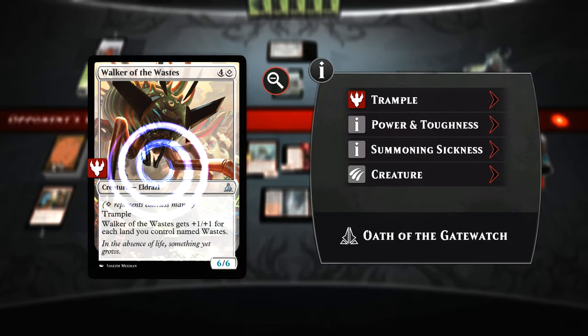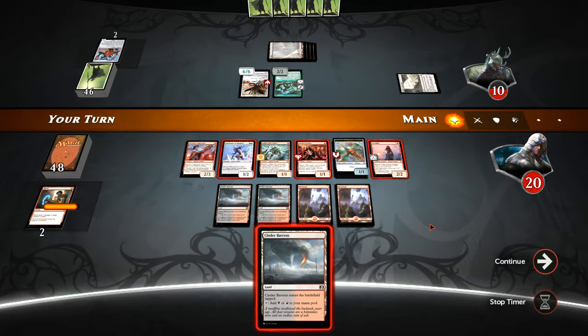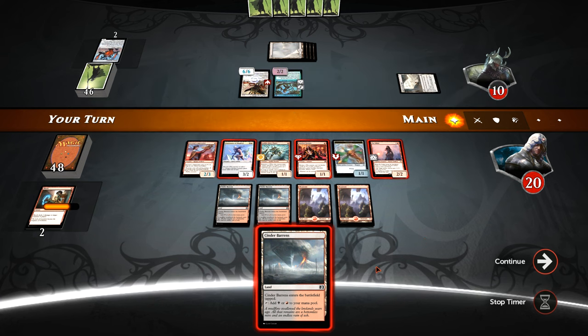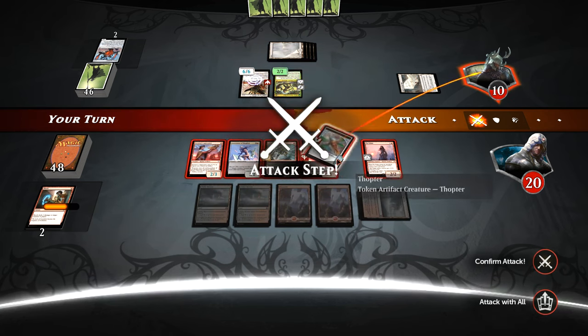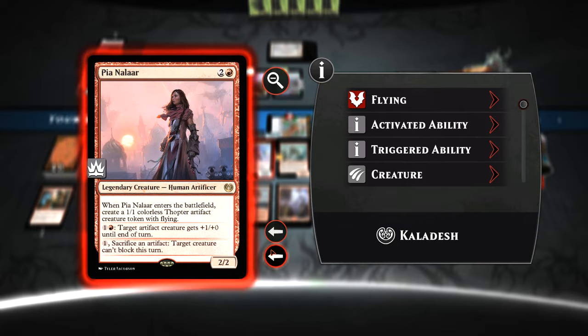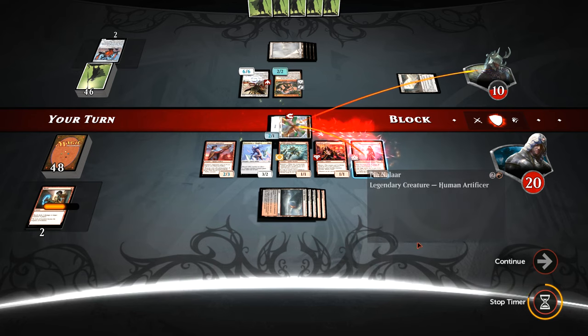We play Inventor's Apprentice out — hopefully they aren't running red, we have not seen any red mana yet. A Radiant Flames or Kozilek's Return would be horrible for us here. A Walker of the Wastes — that is a 6/6 with trample that gets plus one/plus one for each land they control called Waste. We can sacrifice the thopter to make one of these unable to block — they could still block here and take two. Three, four, five — taking them to five. Debatable whether that's a good thing to do.